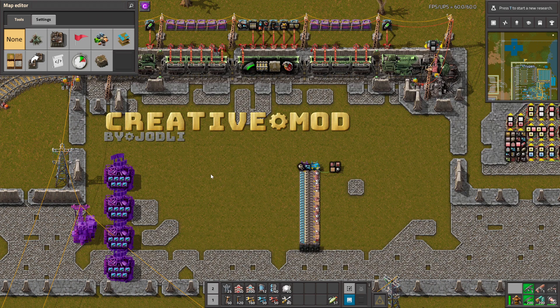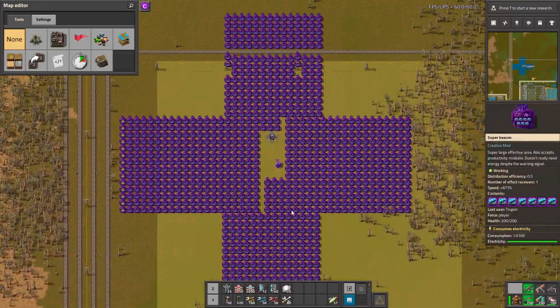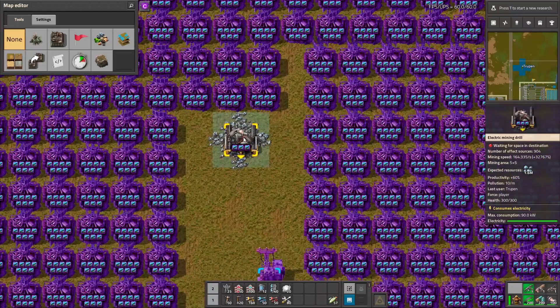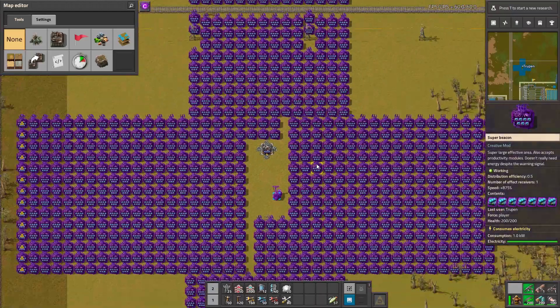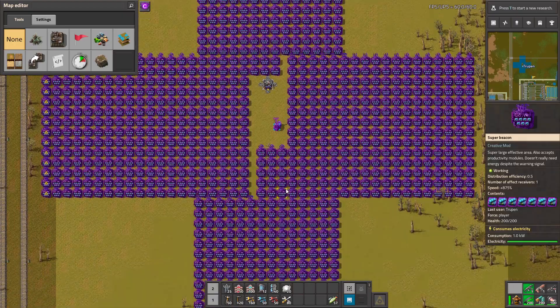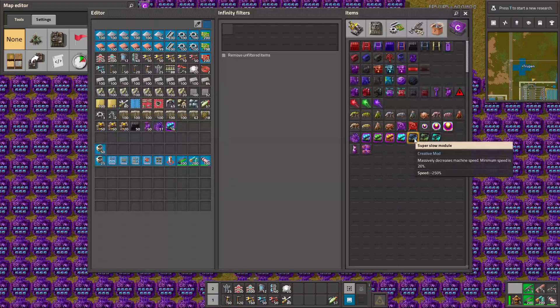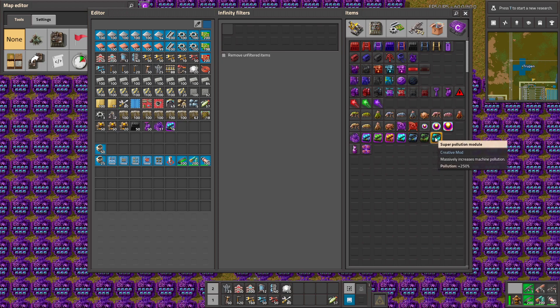You can also use the ultimate substation for testing. Here is my testing area to see how fast 1.6 million ore will be mined using super beacon boosters and super speed modules. There are also different modules like the super slow module, super pollution module, and so on.